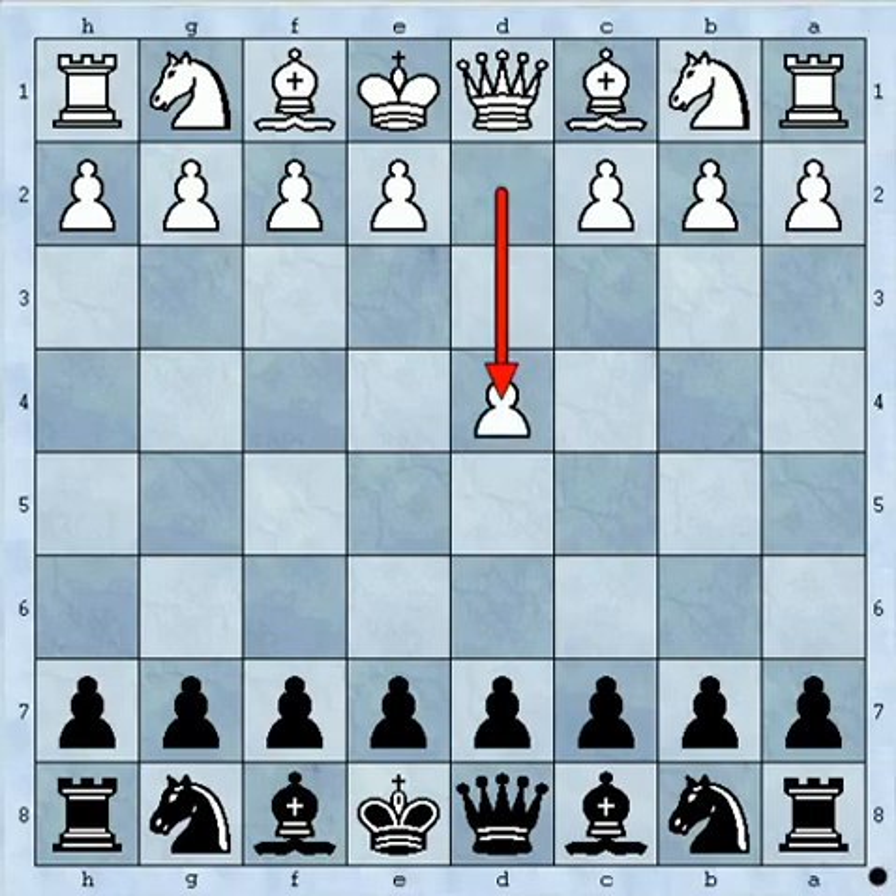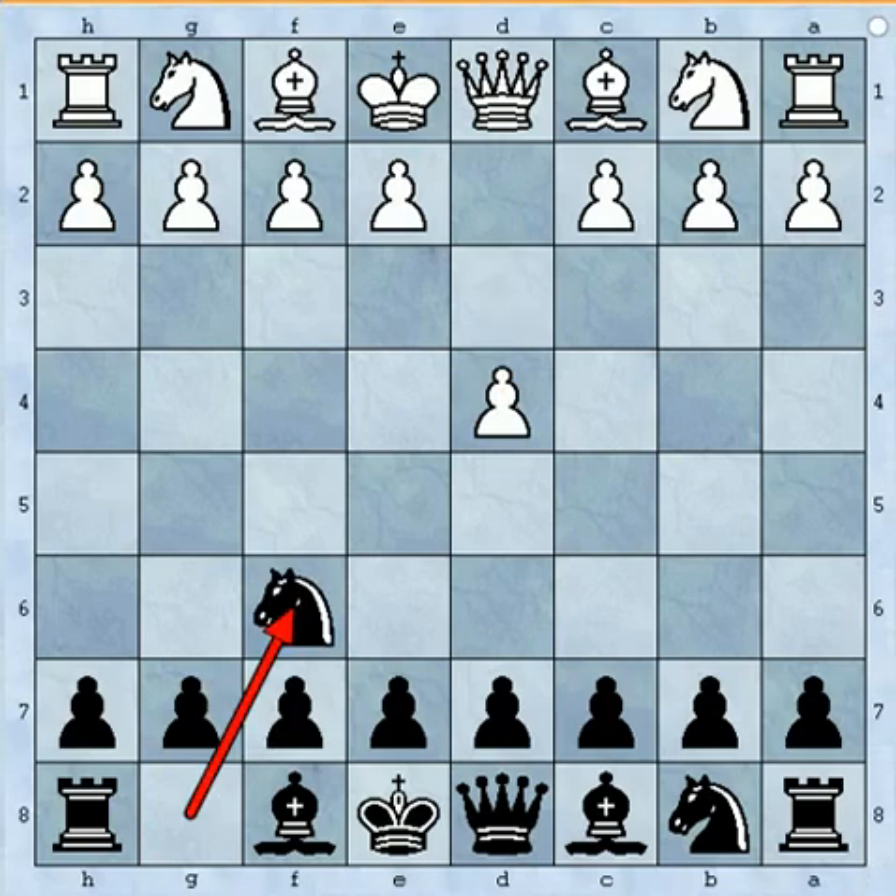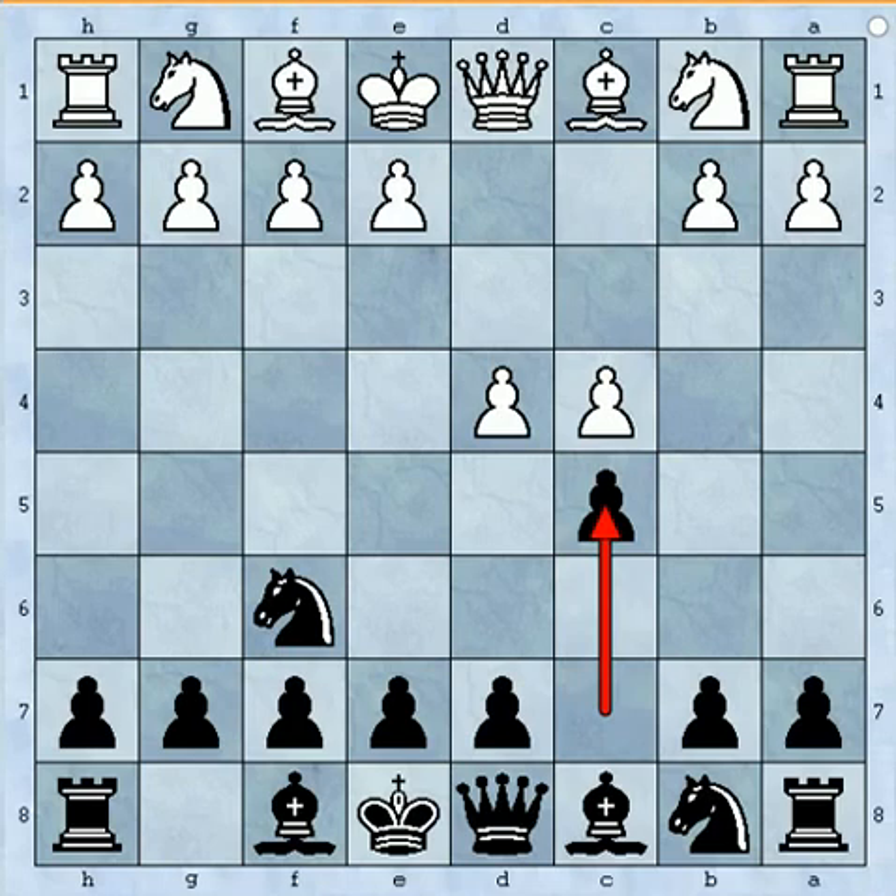Benoni starts with d4, knight f6, c4, c5. Benoni pushes the pawn black to c5, offering the pawn as a gambit.